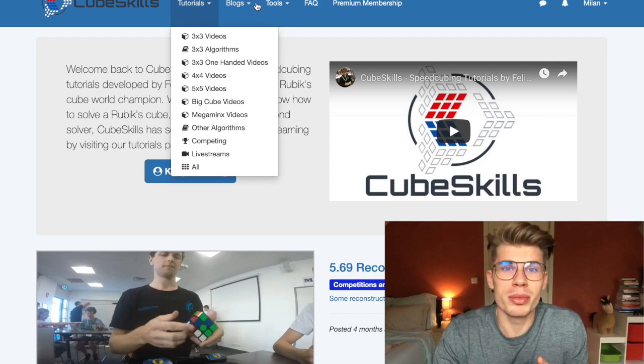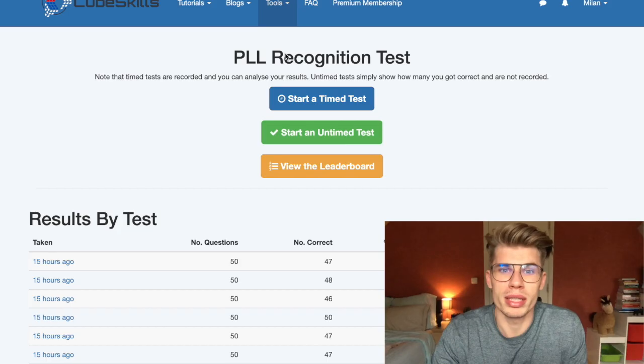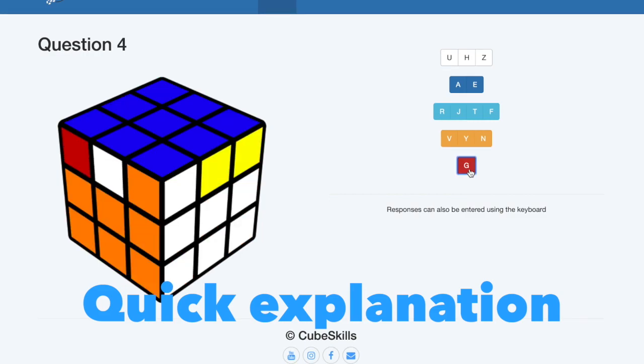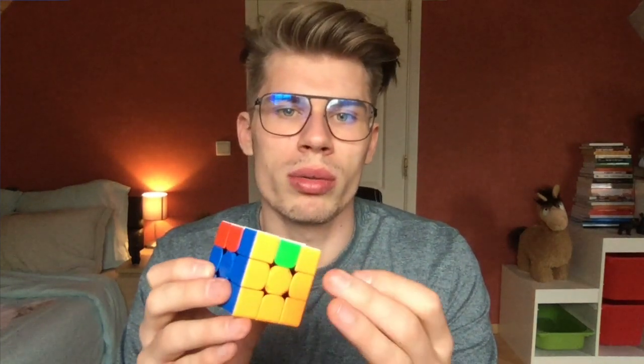I'm not selling his website though. What I'm about to do is this — it's PLL recognition. It shows you a PLL from two sides and you have to say which PLL it is. You can either use the buttons right here or you can type it, which is a bit faster, so I'm going to do that. After you've guessed all the PLLs you get your results.